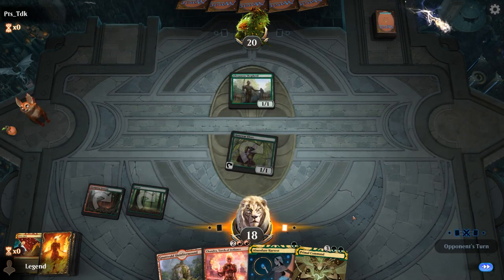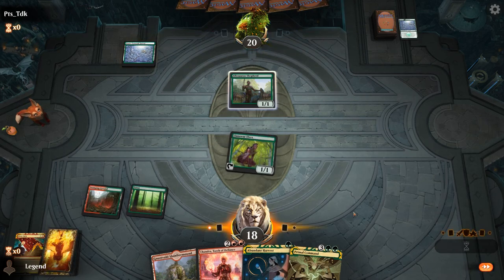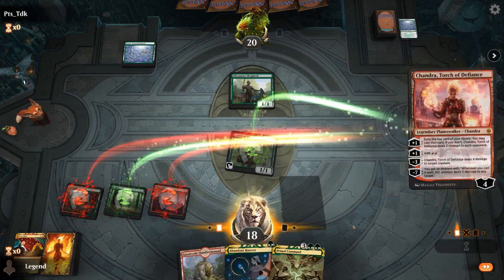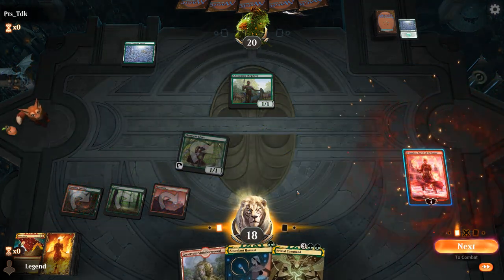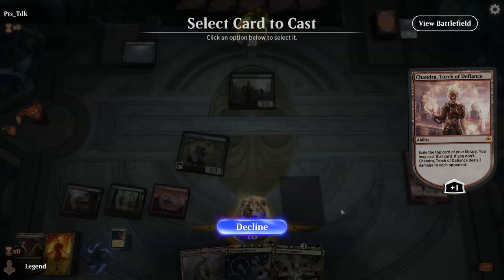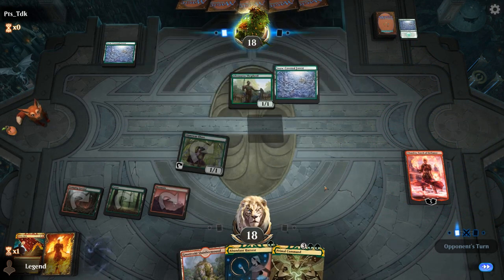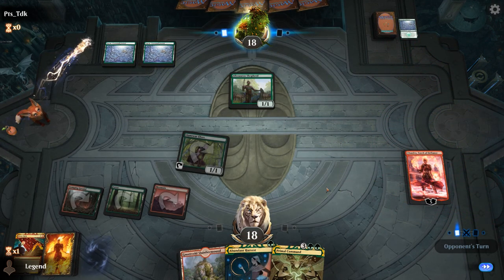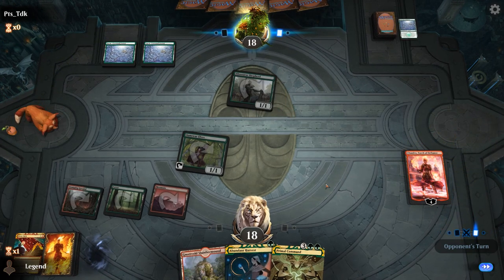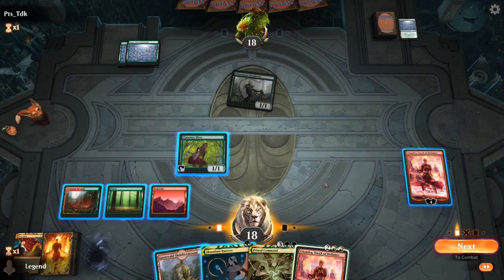They didn't have their own land or elves. We drew the mountain — that's a huge draw. We'll play Chandra. No real need to kill Shepherd, so we'll just plus here and deal 2 damage to them. Shepherd goes after Chandra, so they're not playing a lord. Opponent just passes; we pick up another Chandra.